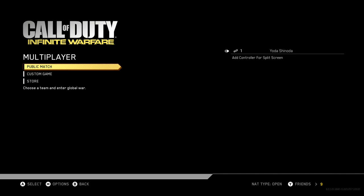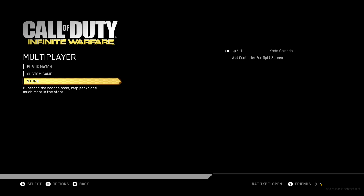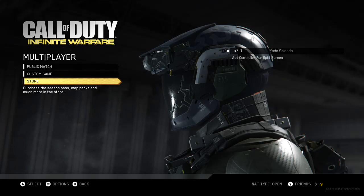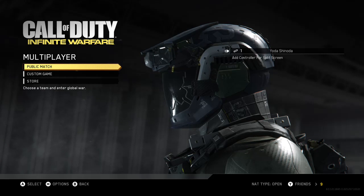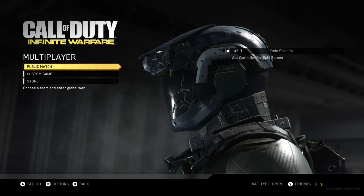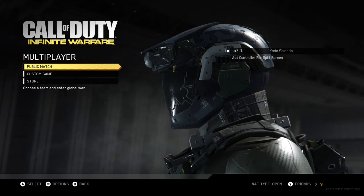Into Multiplayer — you've got Public Match, Custom Game, and Store. The Store is where you buy map packs and things like that, presumably COD Points as well. You can also play split screen with a second controller, which is pretty cool — so if you've got a mate round you can take it online and play as a guest.